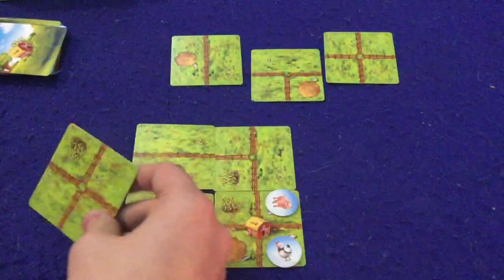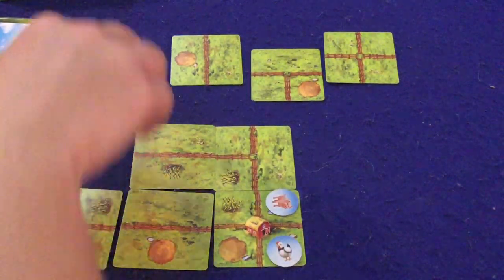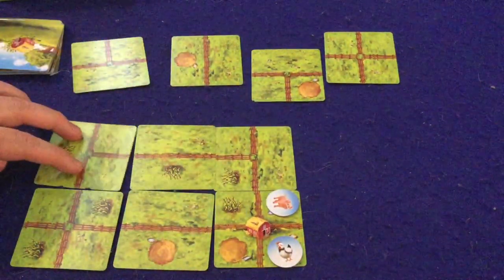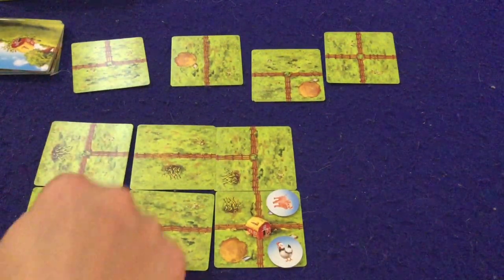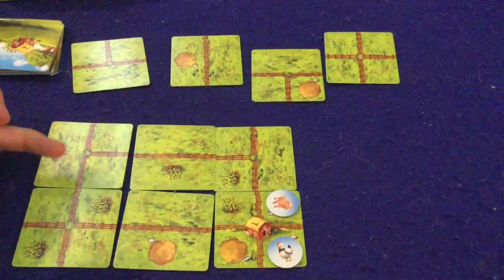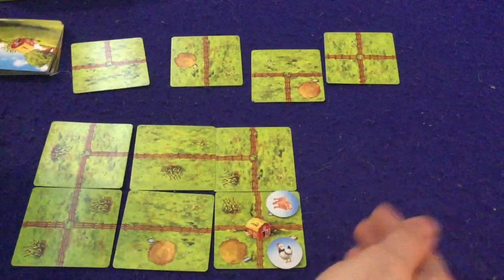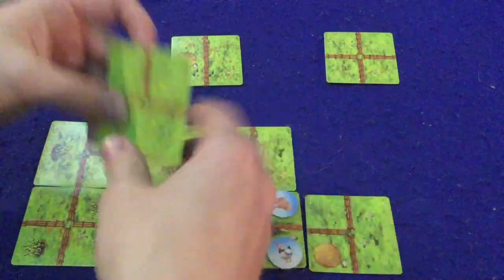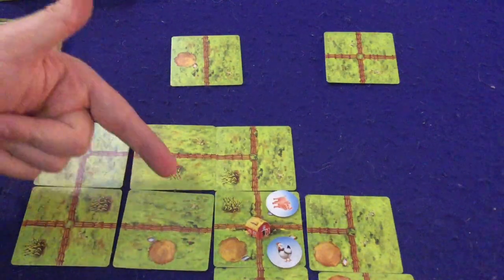You're going to continue going back and forth until you completely run out of cards. Scoring-wise, right now I would have one, two, three, four points for the cornfields. I don't get any points for these two because they're not in enclosed areas. You do score one point per animal you have if they are enclosed.